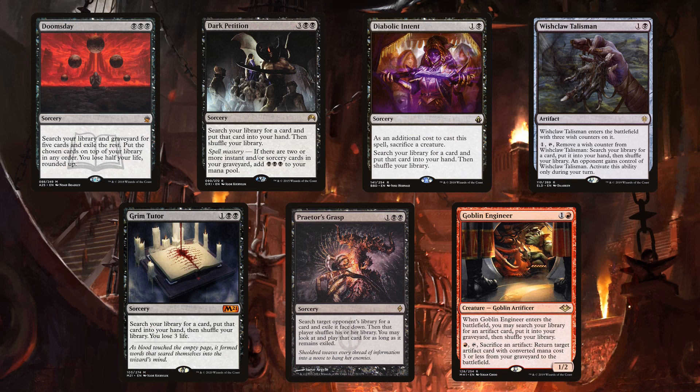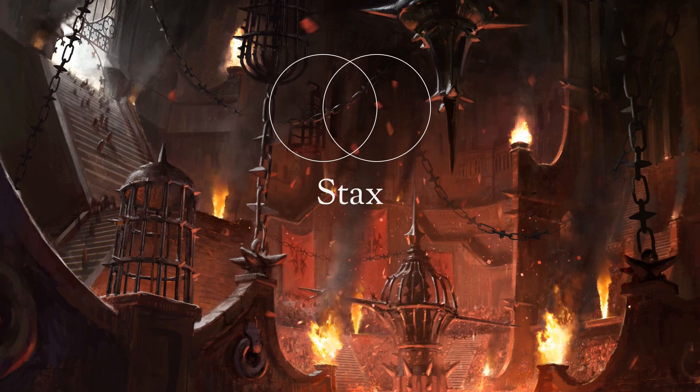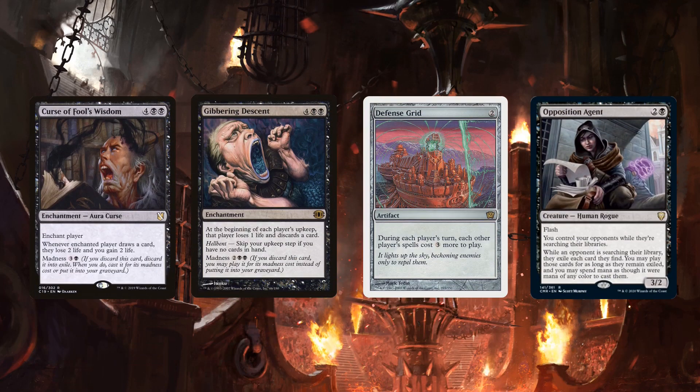The most iconic is Doomsday, as Grenzo can crack the pile. Dark Petition lets you grab and cast Doomsday if you have Spell Mastery. It also runs more common niche tutors like Diabolic Intent and Wishclaw Talisman, and the less common niche tutors like Grim Tutor and Praetor's Grasp. Goblin Engineer is a little unexpected, but it can grab Cloudstone Curio. The stacks is dominated by Kroxa. The only two stacks pieces in Anya are suboptimal, only making the cut because they have Madness. Grenzo runs Defense Grid to protect its combos, and Opposition Agent because it's broken. I'm positive that Anya and Kroxa would also run Opposition Agent if they'd been updated for Commander Legends.